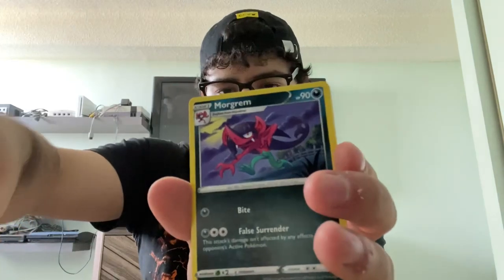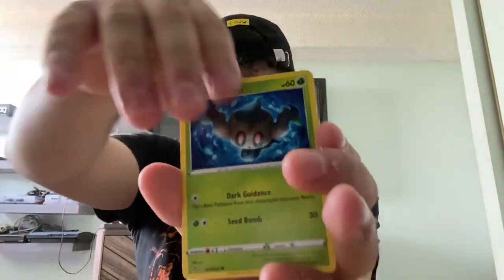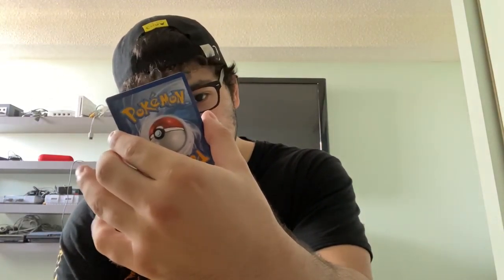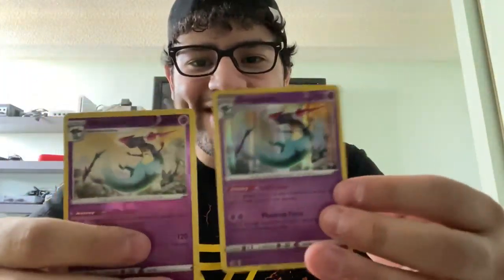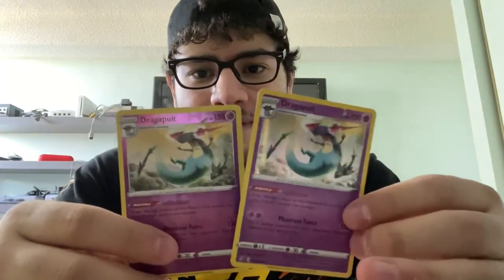Psychic Energy. Tranquil. Medicham. Morgrem. Nosepass. Wingle. Phantom. Bronzor. Toxel. Reverse Holo Dragon Bolt — if any damage is done to this Pokémon by attacks, flip a coin; if heads, prevent this damage. It's gonna be a good card. And in the same pack — Holo, Reverse Holo — Dragapult. I'm gonna keep these to the side because I feel like both of them are gonna be played.